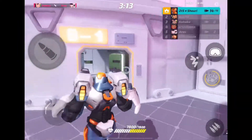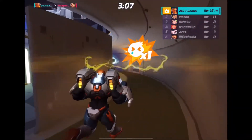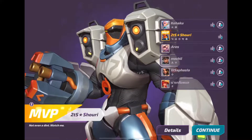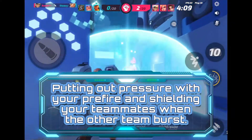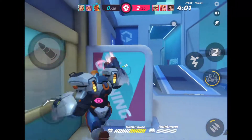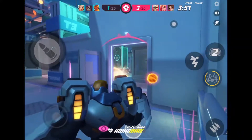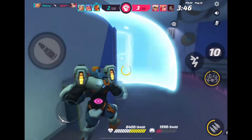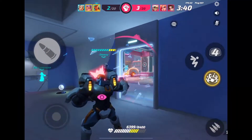Everyone just runs straight at you with this character because it's so OP, but Fort can shoot so accurately from so far away that it's built to be sneaky — built to take advantage of all those situations. Another thing you want to do is put out pressure with your pre-firing and shield your teammates when the other team is bursting so you can keep them alive. On this map in particular, pre-firing is really important.